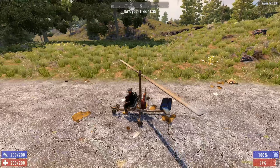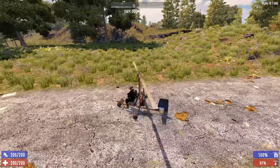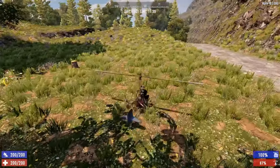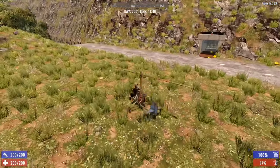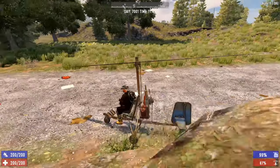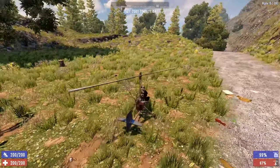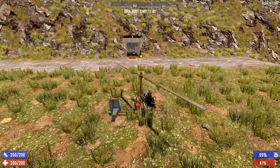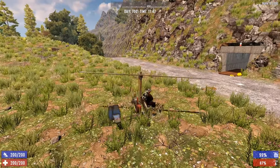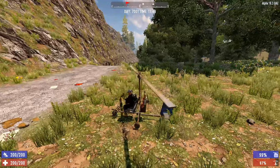Keep in mind there are two control schemes with the gyrocopter, like with all vehicles. One is that you go towards where you are aiming — but this only applies on the ground, which makes it a little weird. If you left-click, it goes straight and you use A and D to turn left and right. I'd recommend clicking that left button so you're in that scheme, because the aim-to-move mode only applies on the ground and gets weird in the air.